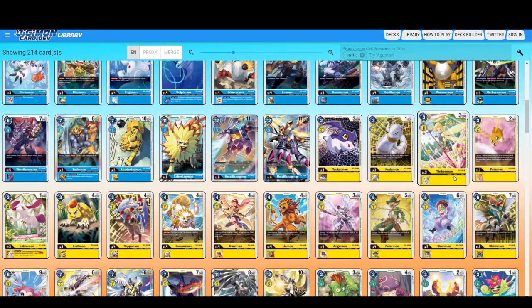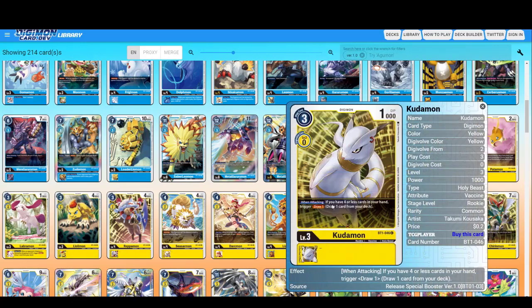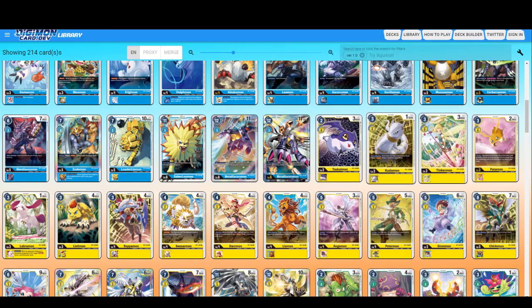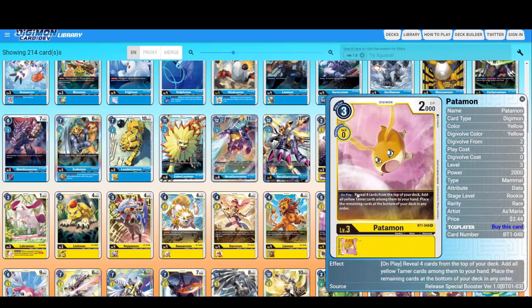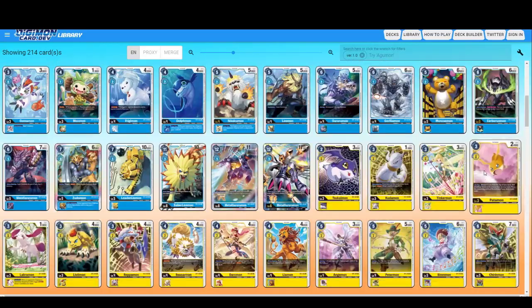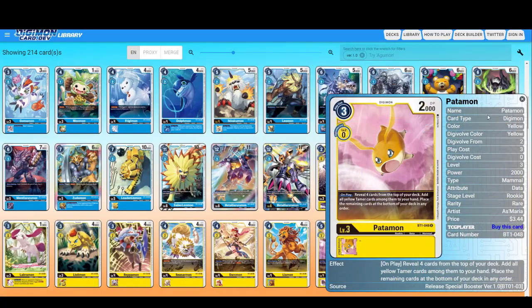Kudomon has an effect — if you have four or less cards in your hand, trigger: draw one card when attacking. You basically just throw him out to draw one card. Next on play — reveal four cards from the top of your deck, add all yellow Tamer cards among them to your hand, place remaining cards on the bottom. Same as Agumon from red but this reveals four cards while Agumon reveals five.